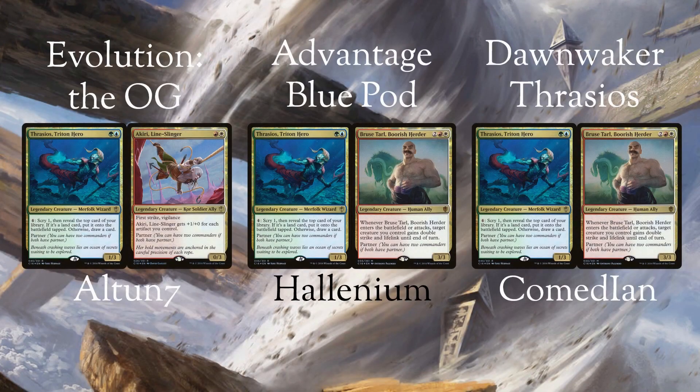The decks we'll be looking at are Evolution by Ultine7, Advantage Blue Pod by Hellenium, and Dawn Waker Thrasios by Comedian. The decks use Thrasios to generate card advantage and Akiri or Bruce to pressure life totals. This Sans Black color identity causes them to lose access to tutors, so they leverage individual card quality along with their extensive combo suites.